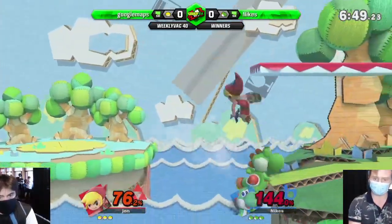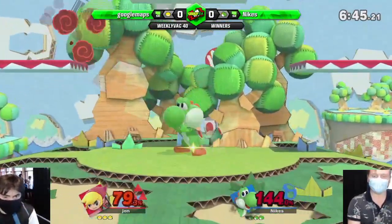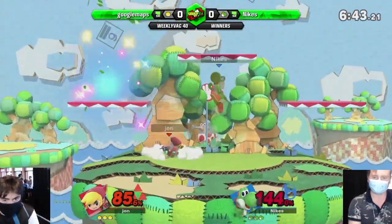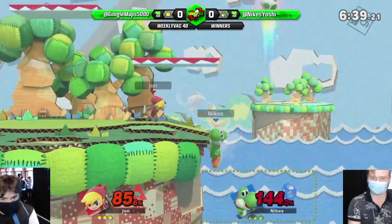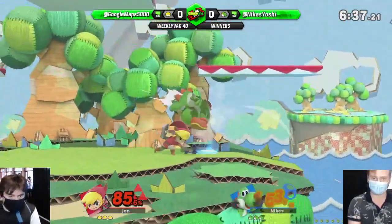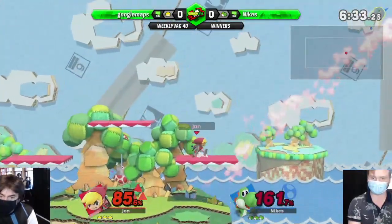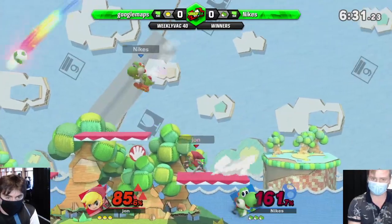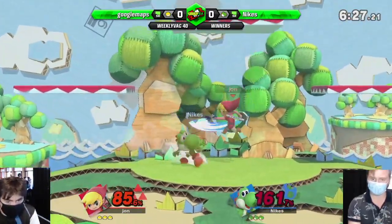Not much you can do on them. He only had an air dodge left — a bit niche. If John can get an up B here it's enough for him, but the arc's interesting at least. Kind of covers the air, so you're staying on the ground. F-tilt is a great ledge option. On the receiving end of that, it's not fun — it hits behind him, it's so dumb. The only problem is it just takes a while to kill.